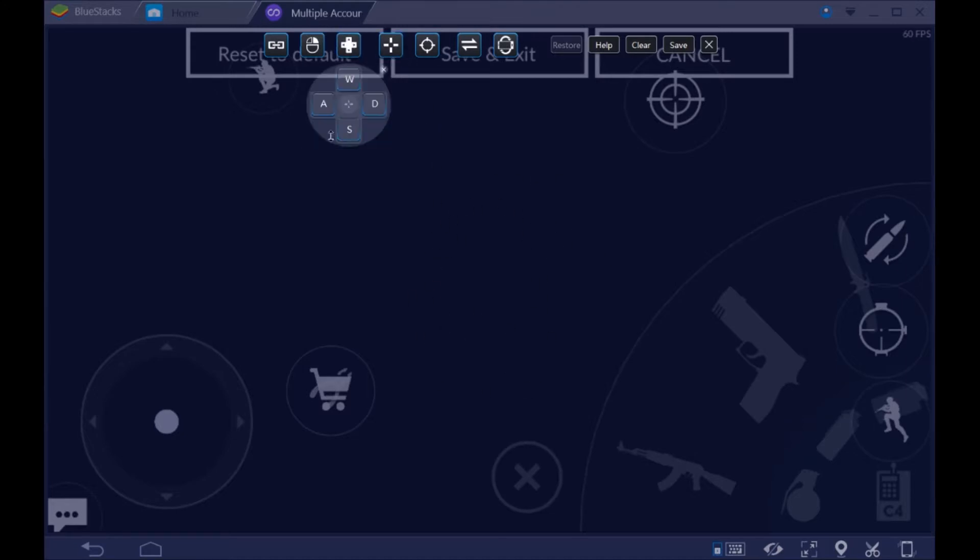We can start with the simple stuff — controls. This one here, drag it down here and make it bigger.